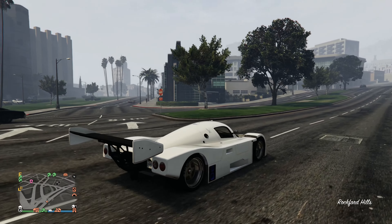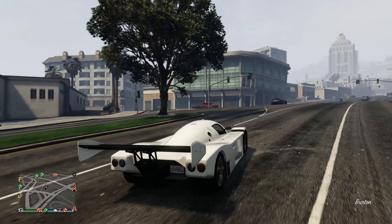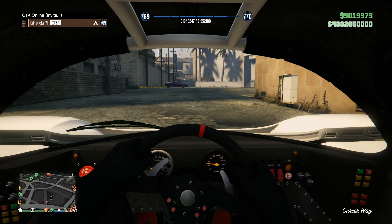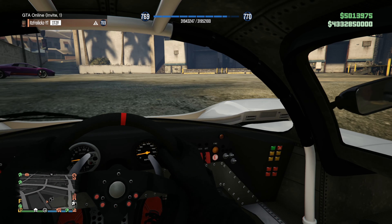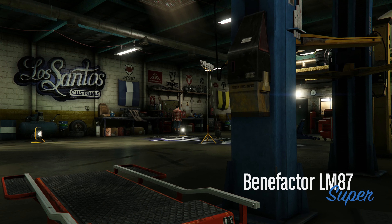Today we're doing another custom build in GTA Online and we're going to be upgrading the brand new LM87. It's a pretty nice looking car — I especially love it in first person view. This thing looks sick. It's a beautiful one-seater race car. Let's bring her into the custom shop and throw some upgrades on her.